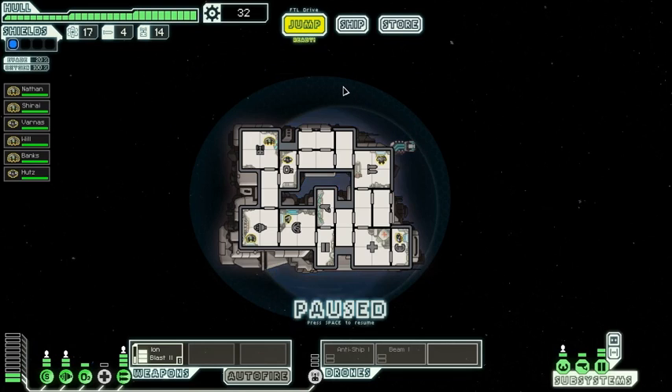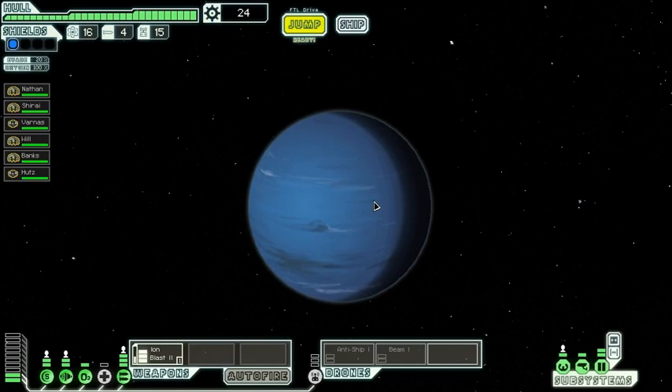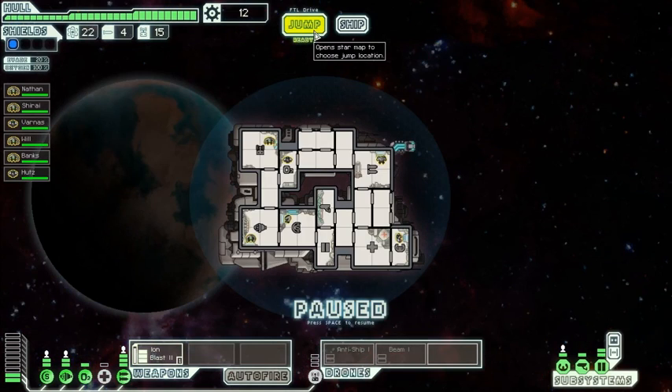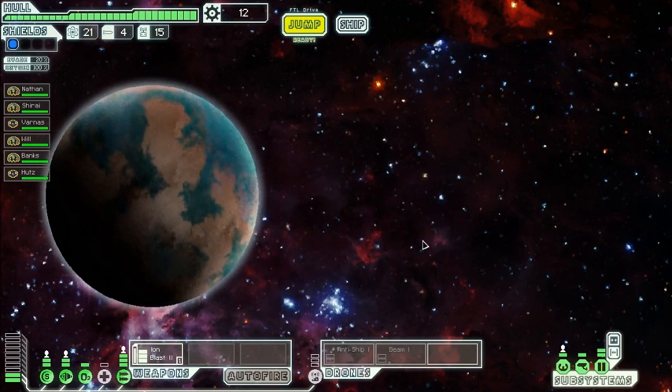Drone parts — especially if we're going to be using two drones we might actually... that's expensive. I think there's a beacon over there, but I think I'd rather go to this one. Put a little more distance between us and the rebels. Ship fueling station — that's ironic. I'm going to buy all the fuel. I really don't want to have to worry about fuel. There's the rebels. Another store over there. It's good that we can do business with the engines.